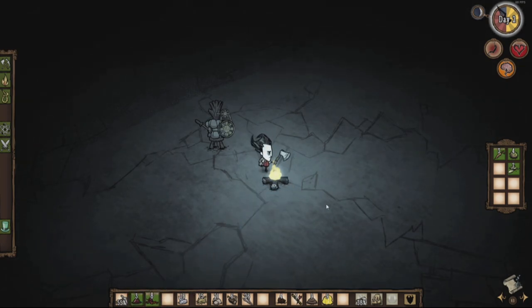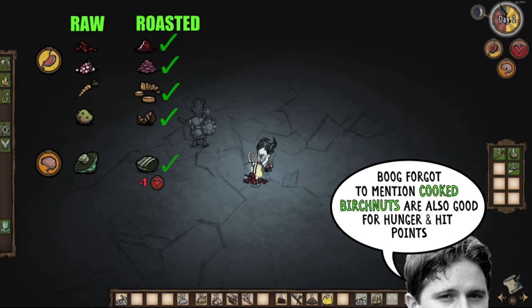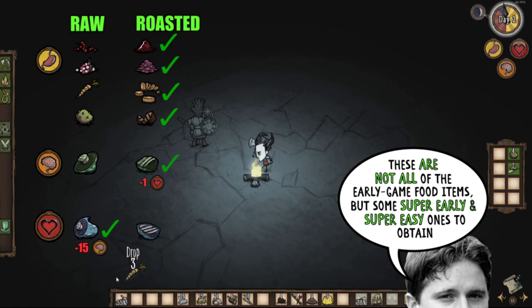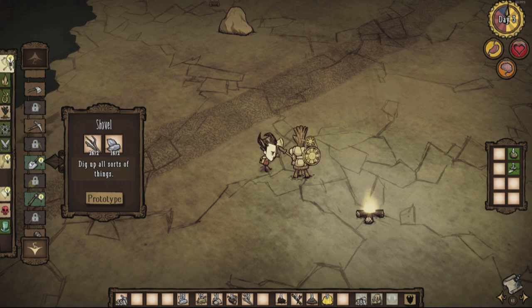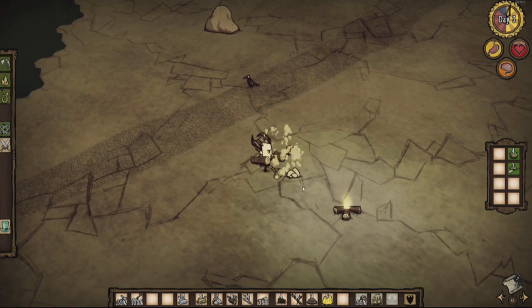Easy starter food items you can gather and cook on a fire: for hunger, cooked berries and cooked carrots—both also receive a little hit point bonus when cooked but not raw. For sanity, cooked green mushrooms—you take 1 damage to hit points, which is mild, and those pop up in the evening, otherwise they stay under the ground. And for health, raw blue mushrooms, although you take 15 damage to sanity—those pop up at night time and otherwise stay under the ground. Do you want more info on other food items and crock pot recipes? Comment below and press the like button. When you craft a new item with a light bulb next to it, you'll notice an increase to your sanity—a great strategy. Craft new items with your science machine or alchemy engine both when you need a new item and when you could use a little jump to your sanity.